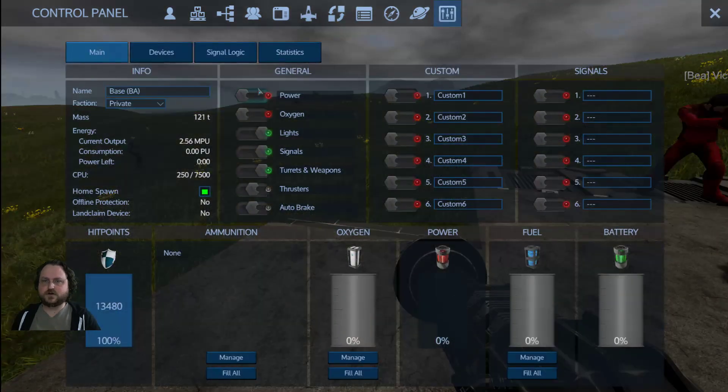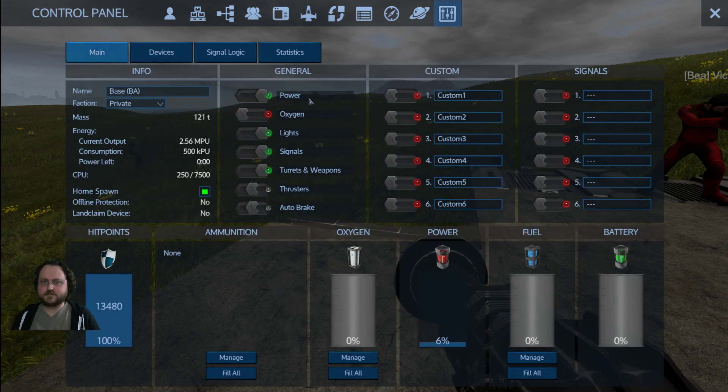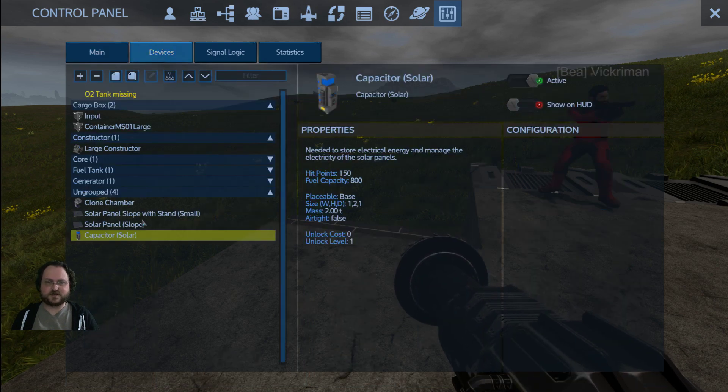This base is now private — only me. I think someone may have toggled that just now, but I don't think that's the issue. Is it just me, or does the output seem a lot higher than the consumption? You need to toggle off your fuel generator if you want to see your solar output? Why? That seems really dumb.